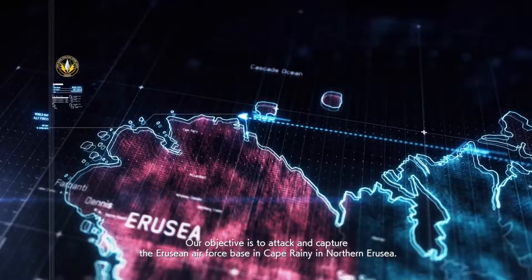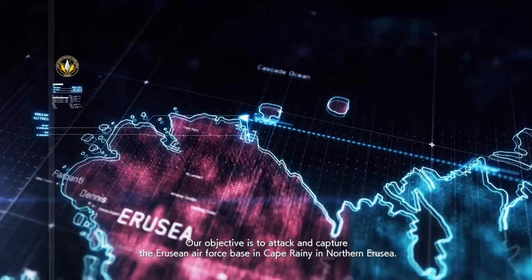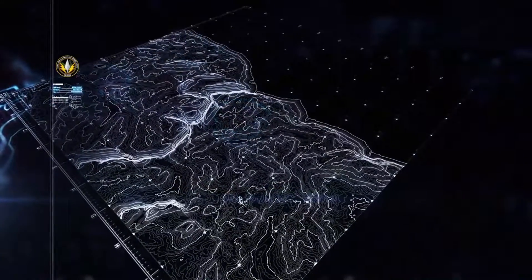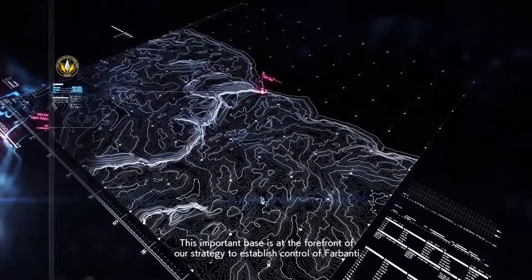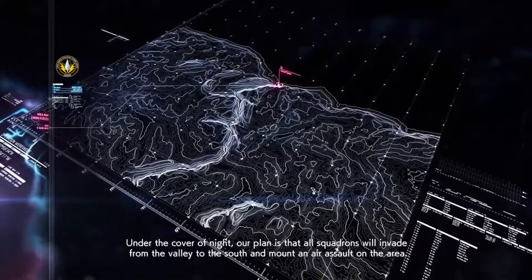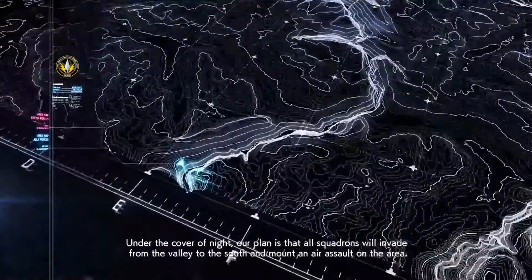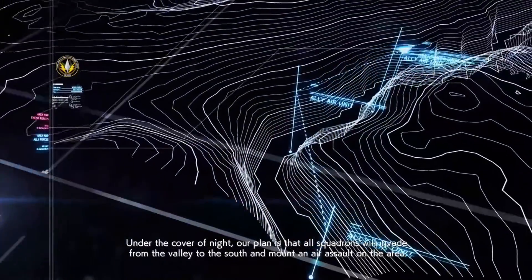Our objective is to attack and capture the Erujan Air Force Base in Cape Reino, in northern Eruja. This important base is at the forefront of our strategy to establish control of Farbanti. Under the cover of night, our plan is that all squadrons will invade from the valley to the south and mount an air assault on the area.